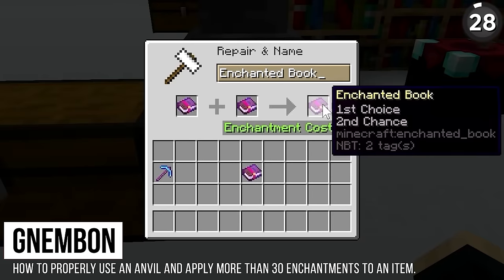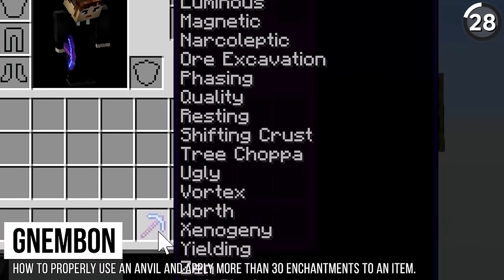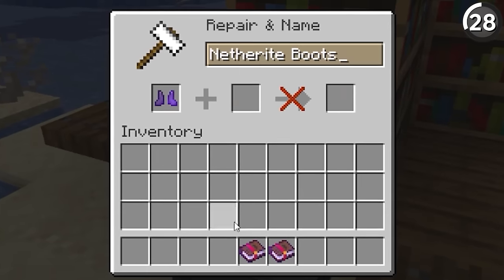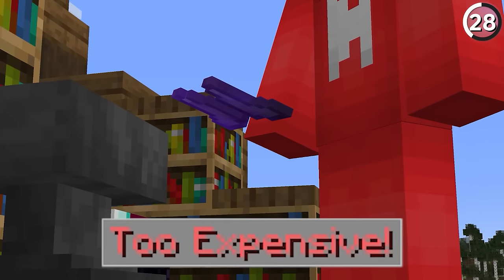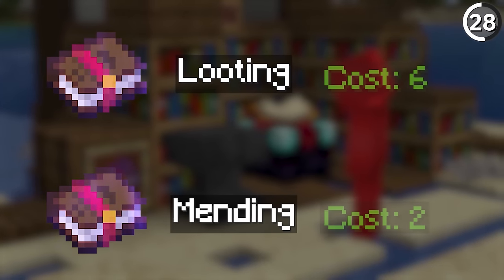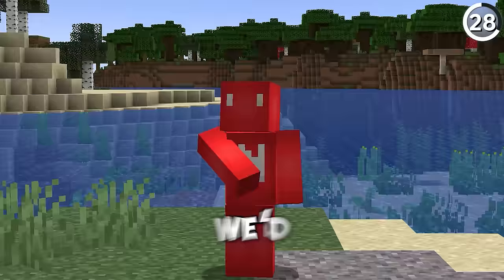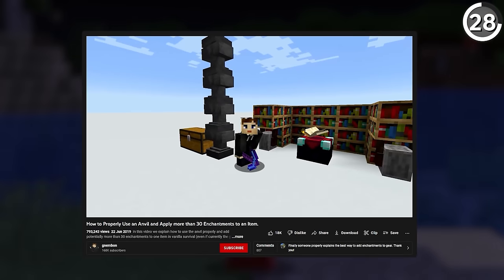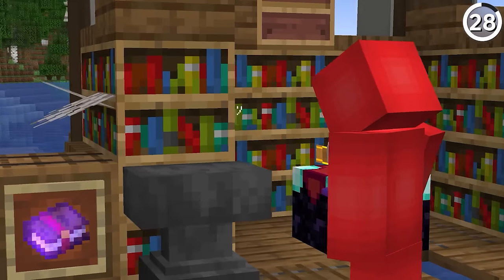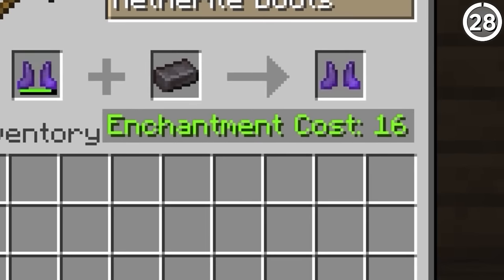If you enchant like this, you're doing it wrong. As Nembon lays out, there's a way to properly use an anvil to apply more than 30 enchantments to an item. Considering there aren't 30 enchantments in the game, this basically means you can get any enchantment you want onto one item without ever seeing the 'too expensive' screen. The reason comes down to a different points system that gives different values to different enchantments. I'd recommend checking out Nembon's video to see how the details are done. As soon as you've got it, your tools are going to get a lot more powerful — and more importantly, you'll still be able to repair them.